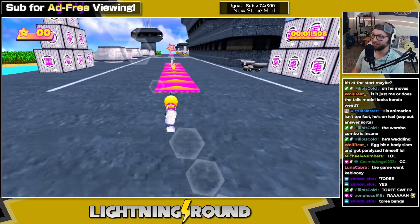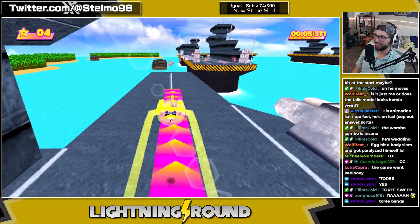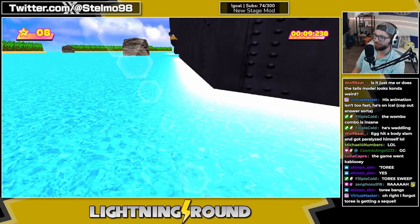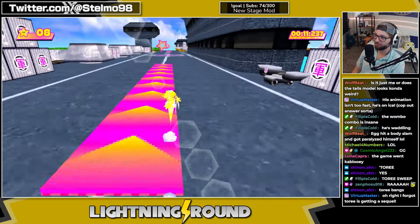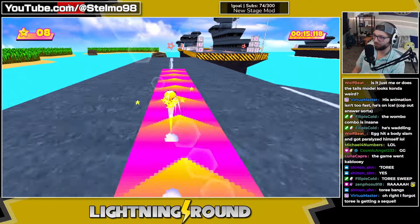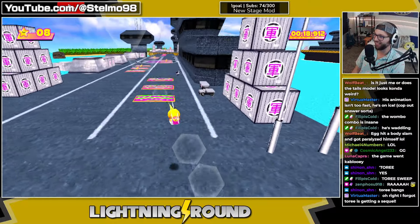This is Tory Saturn — no idea what it is or what it does. I think all I can do is run and jump. I know nothing about this, so shoutouts to Tory Saturn I guess. It's kind of interesting — you have a jump, a double jump, and a homing attack, but that's kind of it.